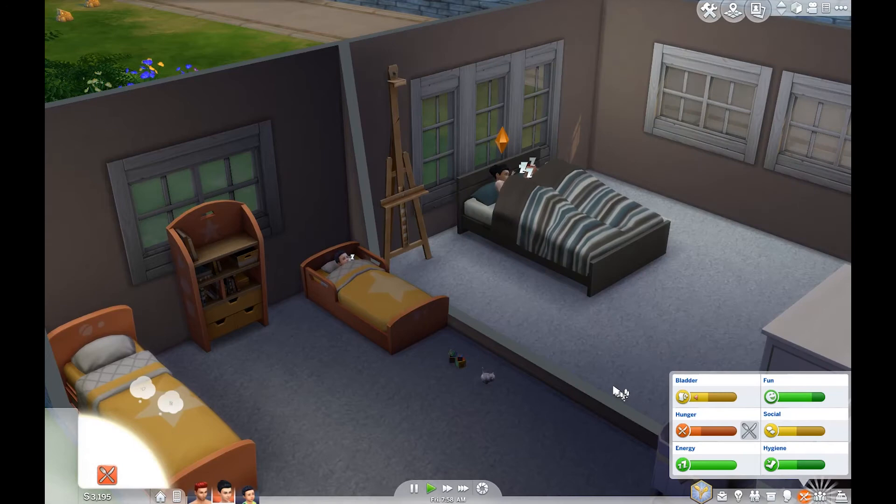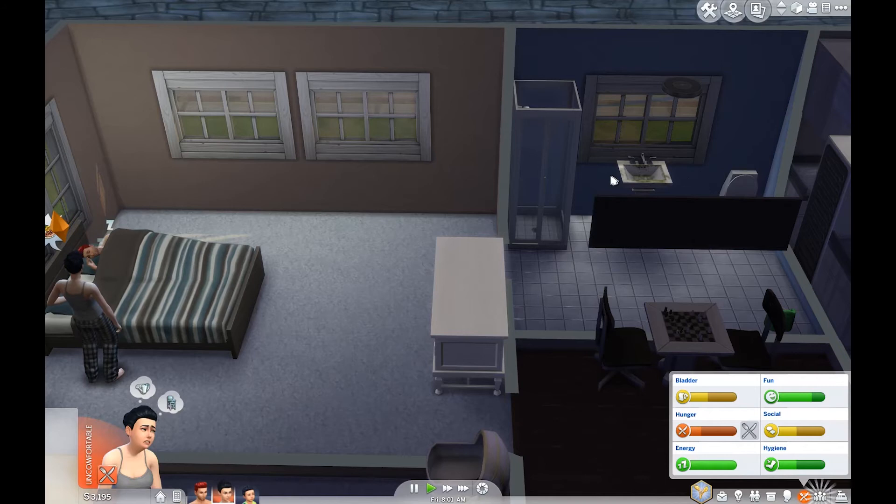Anya is awake — she needs to use the restroom. She needs to clean the sink because it's been dirty for several days. Take a shower, and you also need to use the toilet but the toilet is currently occupied, so you're going to eat something.